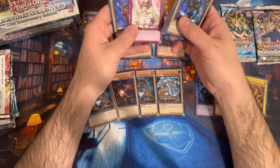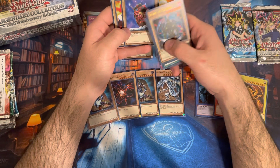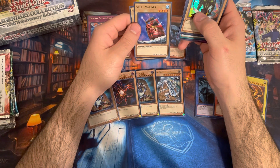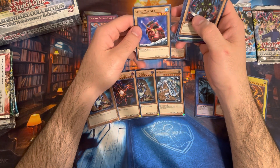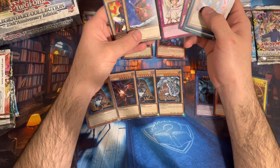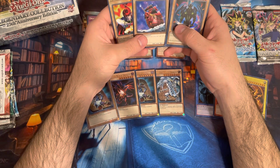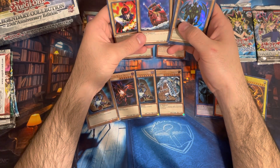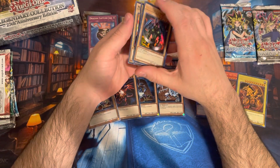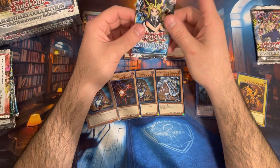Skull Mariner — I always liked this card, one of my favorites back in the day, just the art. Looking back now, especially after playing Magic for so many years, the art in Yu-Gi-Oh is a bit more novice-y. It has a charm to it though — I like it. It kind of has that high schooler art book feel to it.